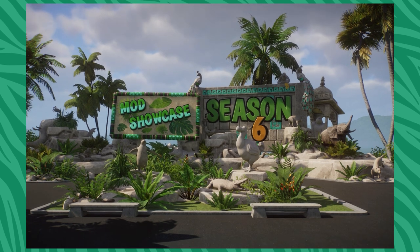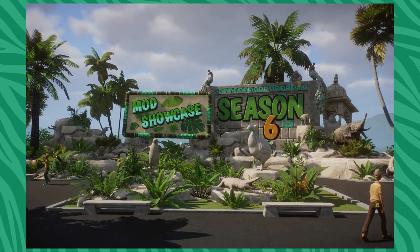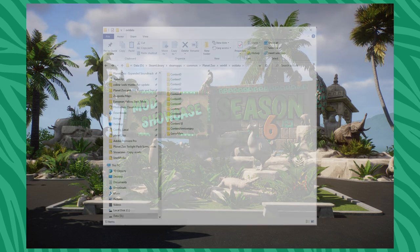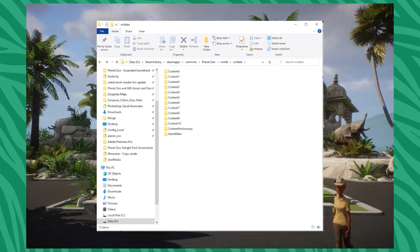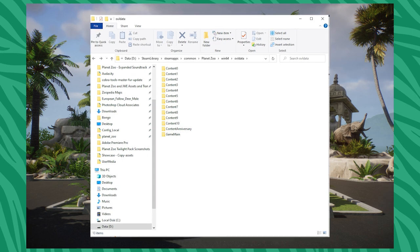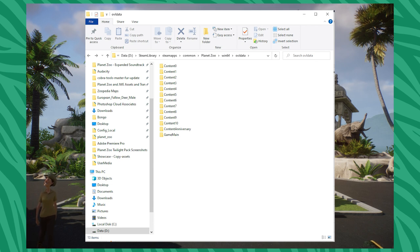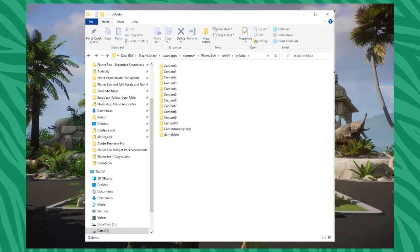Before we get started, I want to give you guys a quick tutorial on how to make sure your mod folder is completely clean. All you want to do is have your folder look like this. You can move your mod somewhere else — be it free build, be it Axie. Axie won't break the game, you can keep that in there. But if you really want a fresh, clean install, move everything out, including animal folders, and you'll only be left with content 0 through 10 plus the game main folder.